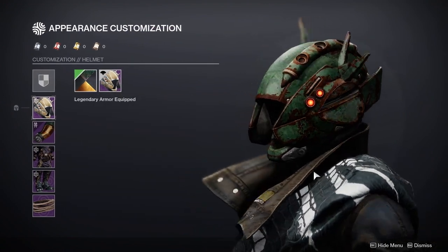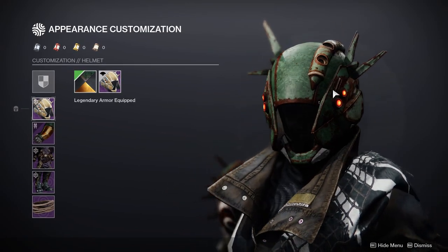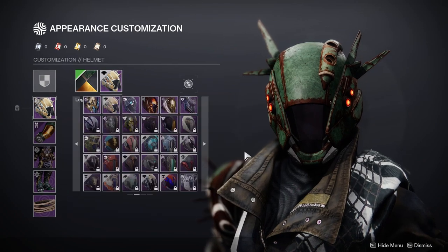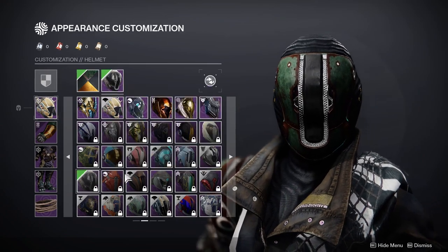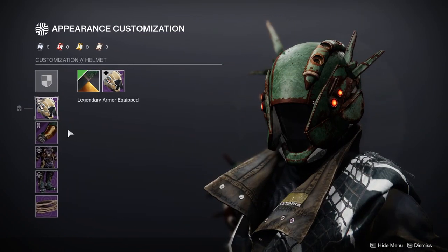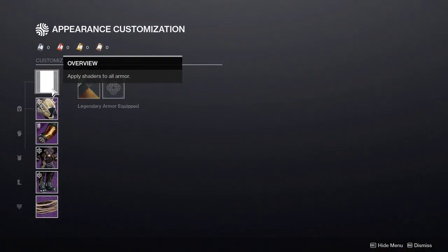For the helmet I decided to use the Tangled Web helmet because I wasn't using any other Tangled Web piece, and I like the asymmetrical look of it — it looks like they're just putting stuff on just to put stuff on. It's very asymmetrical but it works in its favor for the scavenger look. I was also thinking about the Scatterhorn helm, which I definitely like, but the Tangled Web adds a little bit more validity to the scavenger look.